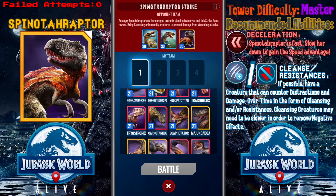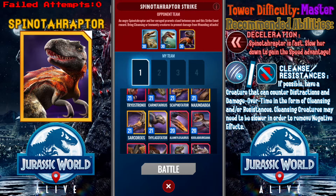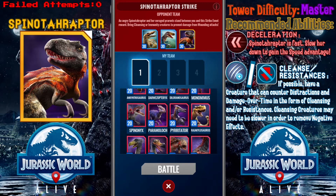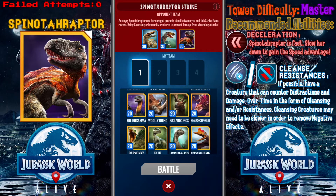For the case of this strike tower, this team consists of speed and bleed — and that could bring so much glee if you're not cleansing or immune to them — and bulk, that too.